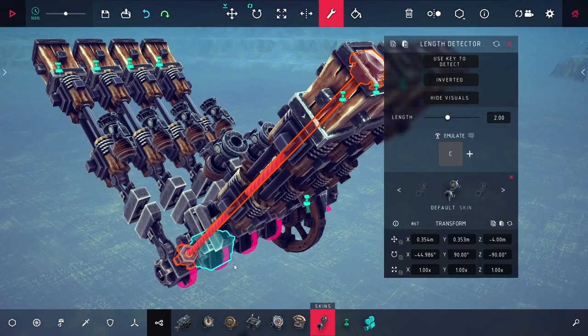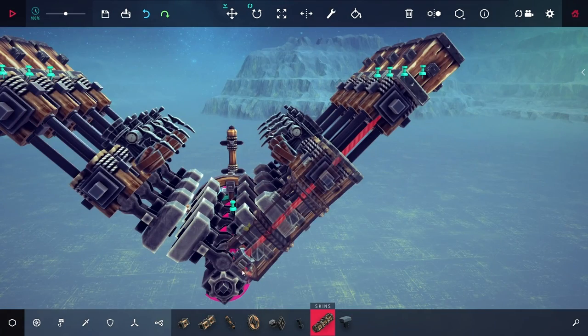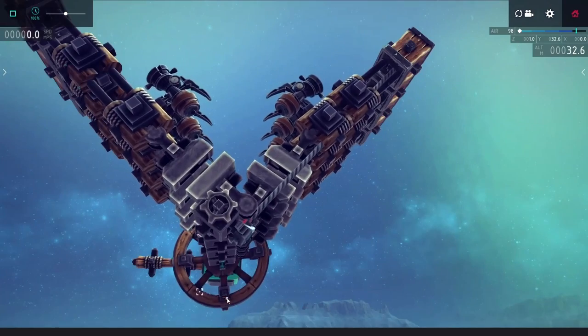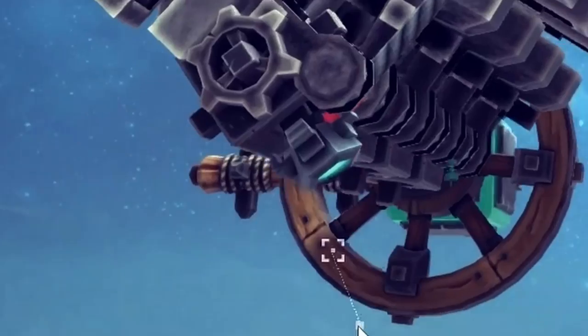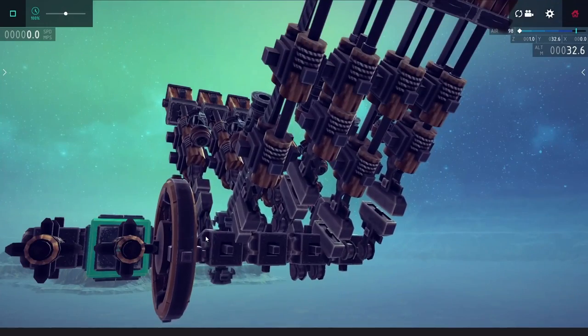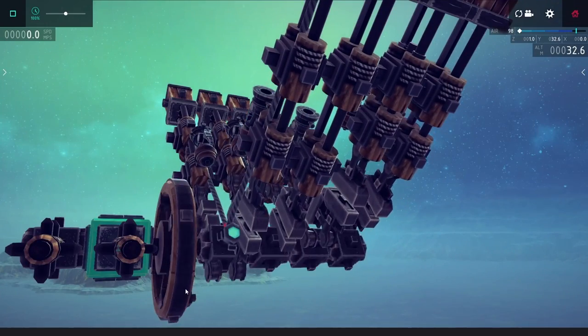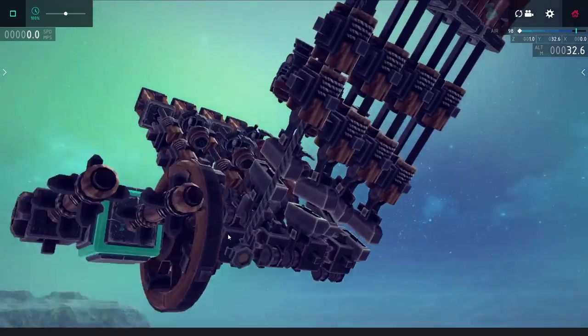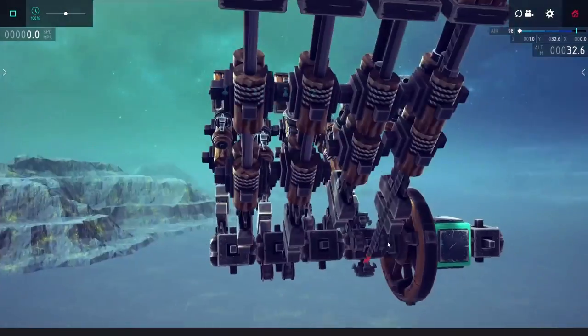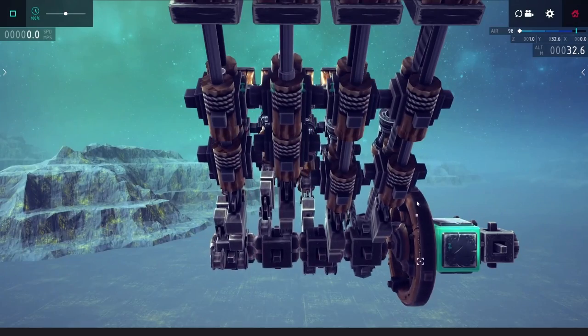Once I got one part of the length detector hooked up on the crankshaft and another on the edge of the piston, my plan is to figure out how much distance there was between the length detector and the edge of that piston, and then have it turn on only when the crankshaft rotates exactly halfway around. There's a little light on the edge of this detector, and as I rotate halfway around, it turns on - and that's going to be used to signal one of the cannons to start providing power.